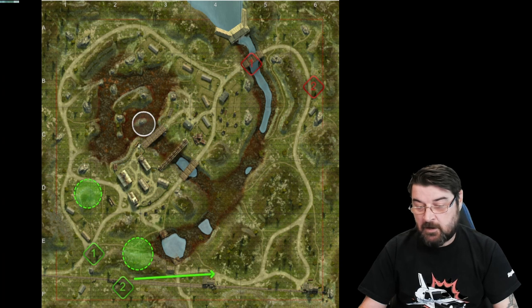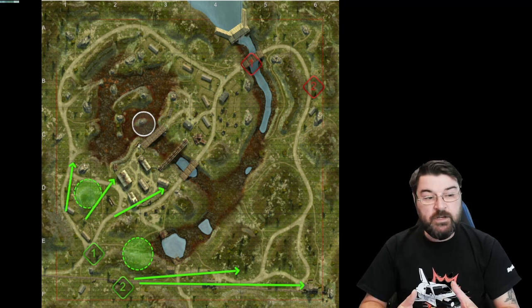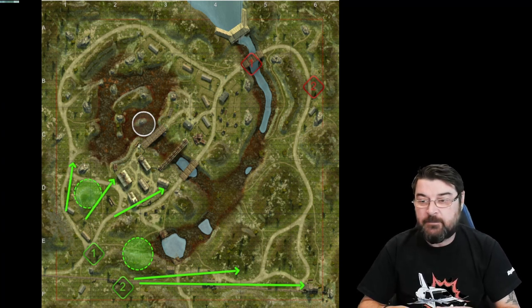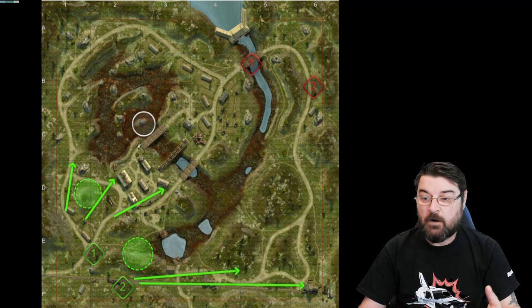From the south spawn you can expect to see tanks going to this corner. If they're overly aggressive they'll go over to this corner. You will get heavy tanks probably pushing down to here, and in some instances you may get them pushing across to here or even to this corner. That's what you're generally looking at from the start of the game from this spawn.